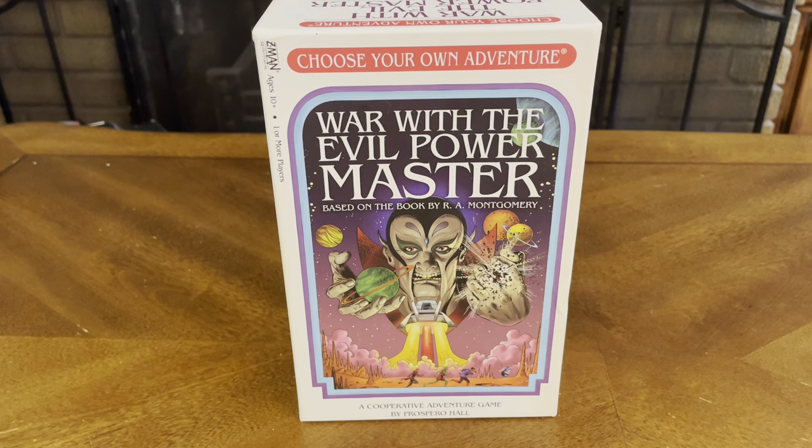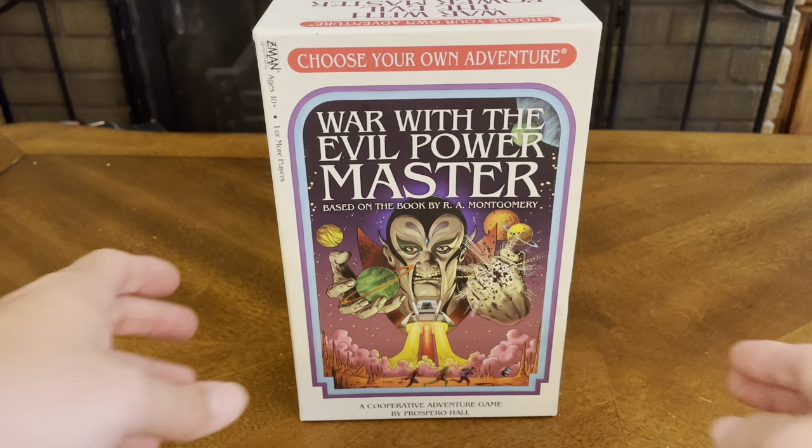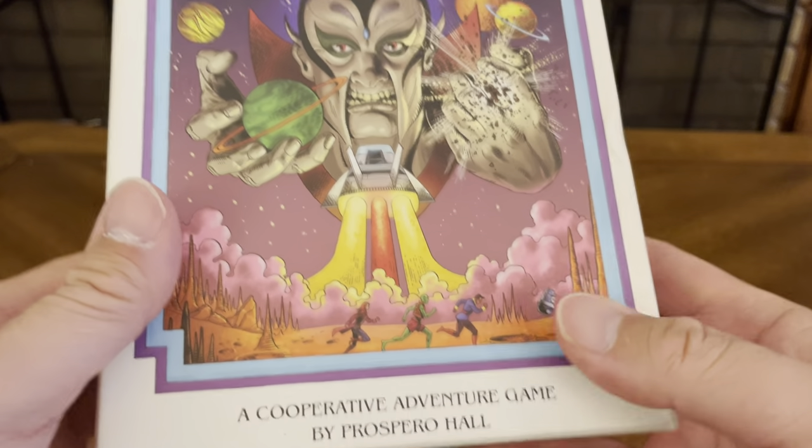Thank you for joining me today for yet another unboxing. Today we have Choose Your Own Adventure: War with the Evil Power Master, based on the book by R.A. Montgomery. This is a Z-Man Games publication for ages 10 plus, for one or more players. It's a cooperative adventure game by Prospero Hall. Let's flip this over.